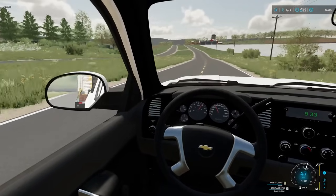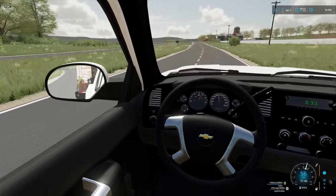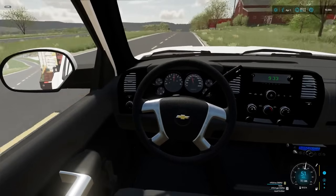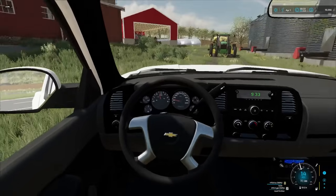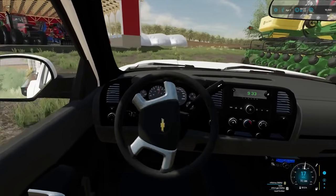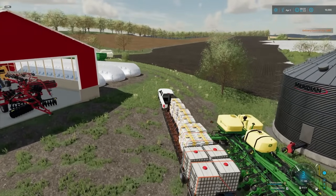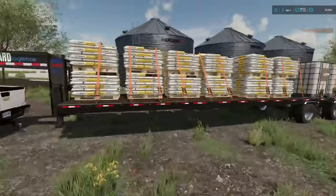We'll get the 8400 and the DB60 filled up with seed. I kind of want to tackle the big field first — that's probably the smartest decision, just to get that done and over with. We'll plant corn there this year, so we'll get the planter full of corn. Corn takes fertilizer, so we've got to put fertilizer in the planter as well. We'll pull up close enough to fill up both at the same time — this will be like a central point to fill up with seed.